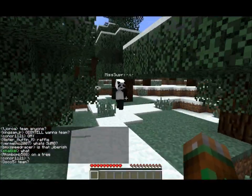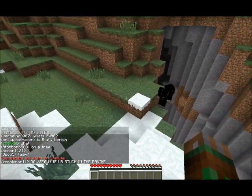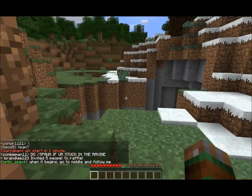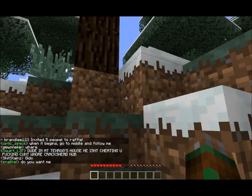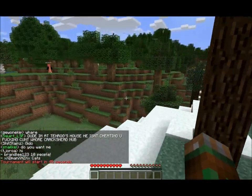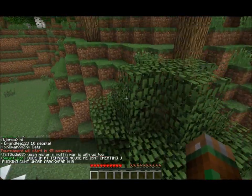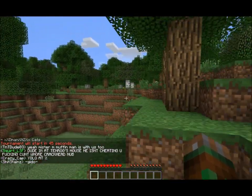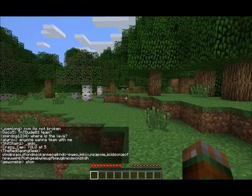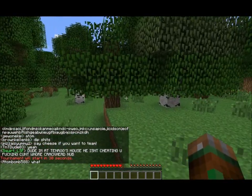If you are unfamiliar with the Hunger Games on Minecraft, you spawn with a kit of your choice. The kits have different items or abilities - such as a Barbarian who spawns with a stone sword, and a Fishman who spawns with a fishing pole. I am going to be playing the Monk kit and I'm going to be reviewing it.